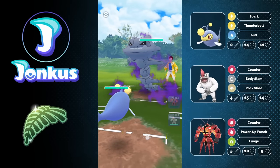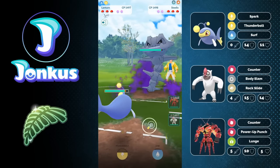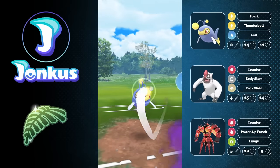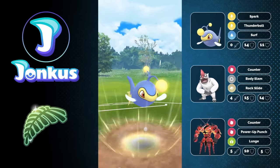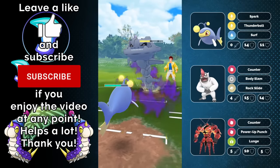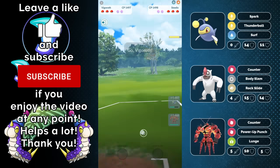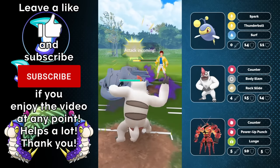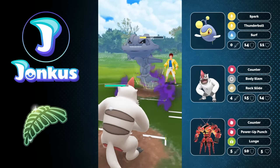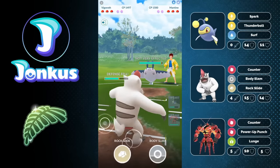Why is it so good? Because there are a lot of Pokemon that are going to be weak to Counter, but we don't really see a lot of Fighting-types around — we only really see the Vigoroth around. And Vigoroth itself is very weak to Counter as well. Plus, we're going to be able to resist Counter on our Buzzwool, which is going to help with those matchups against the Vigoroth. There are quite a lot of Pokemon that are going to get destroyed by a two-shield Power-Up Punch Buzzwool.